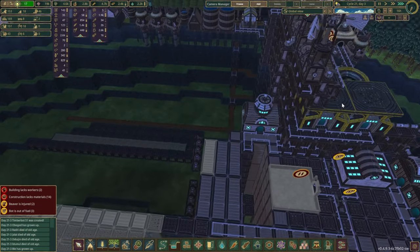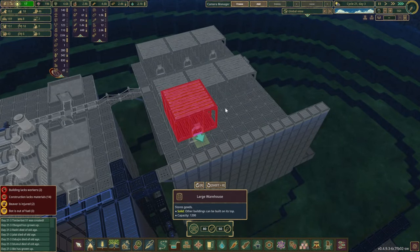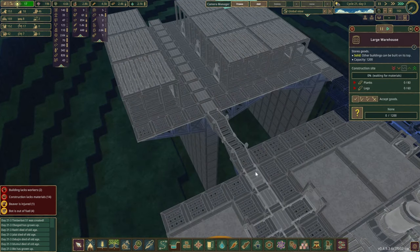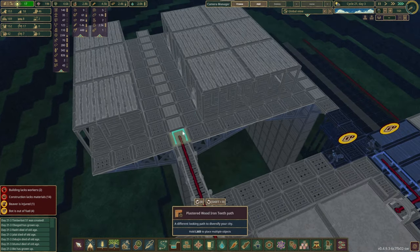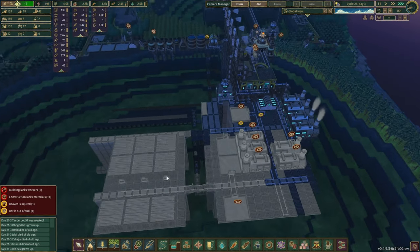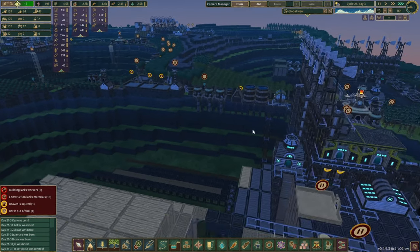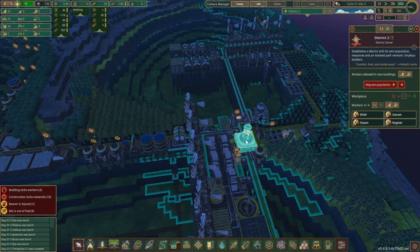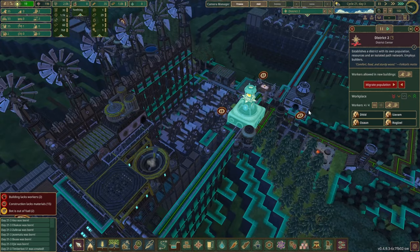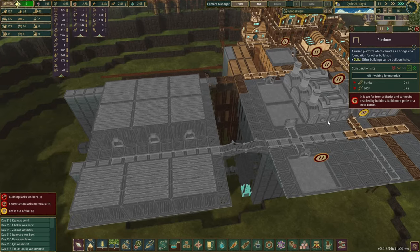Kind of to keep things symmetrical and future-proof ourselves, I would like to place down quite a few large warehouses. That means we can bring through the roads as well. They're pretty far or long distance from our district center, but if I'm not mistaken, we did promise that this district — the second one — will look after the zone eventually.